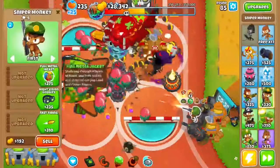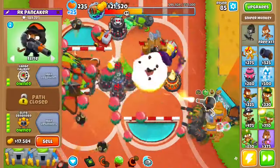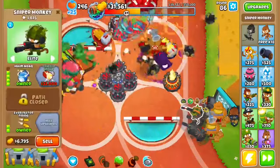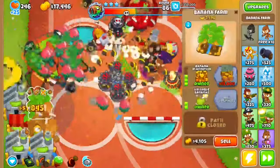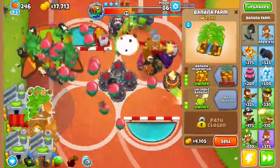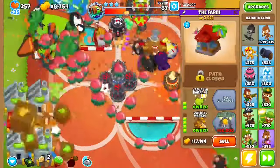After getting your Elite Sniper, get another Sniper Monkey over here set to Main MOAB and your Elite. Also set the existing one to Elite. Save up to get this to a Cripple MOAB. After that, get this to a Banana Research Facility.